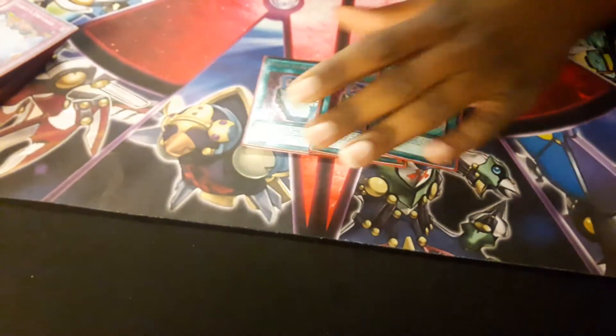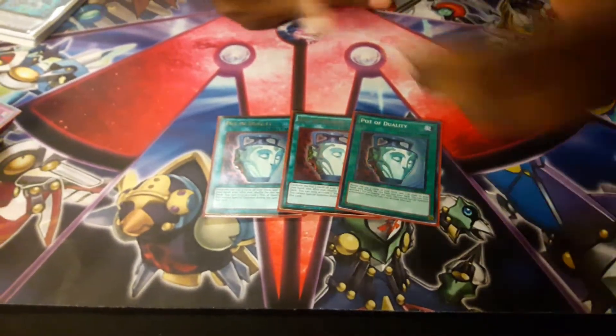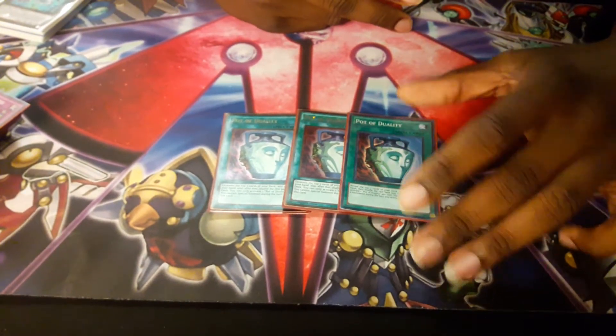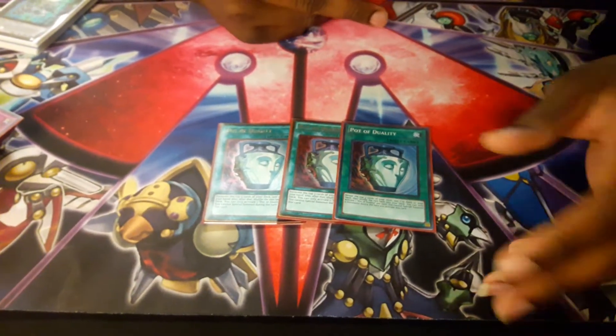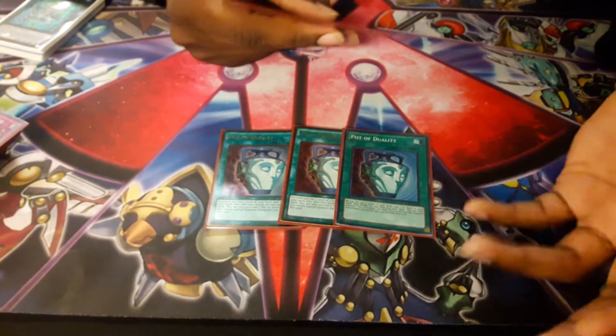Three Pot of Dualities — they'll all have the same rarity, but Yanni took one. You reveal the top three cards of your deck and add one to your hand, shuffle the rest back. You can't special summon that turn, but this deck doesn't really special summon like that.